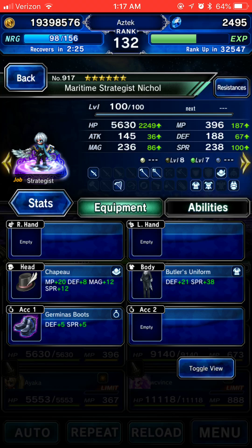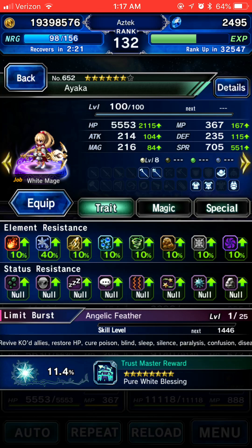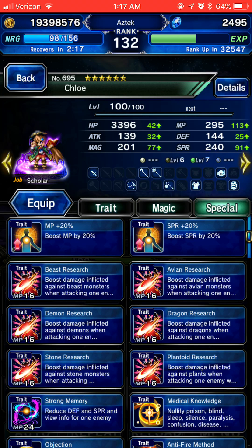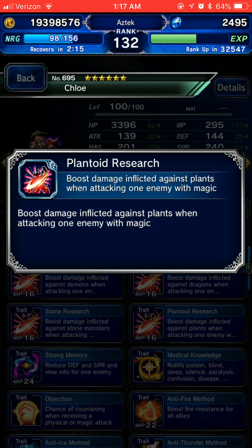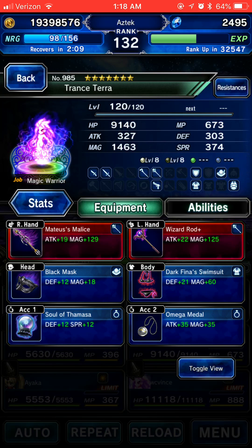Nickel doesn't really have much gear on — it doesn't really matter, he's gonna be doing buffs. Ayaka is just gonna be using Dispelga to dispel all the plants.